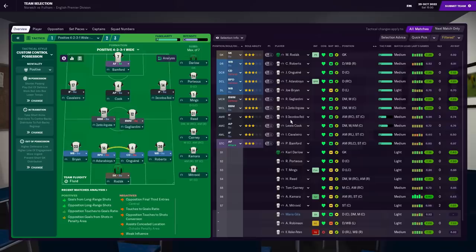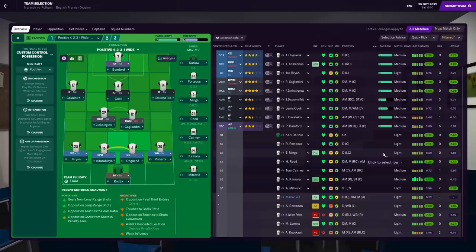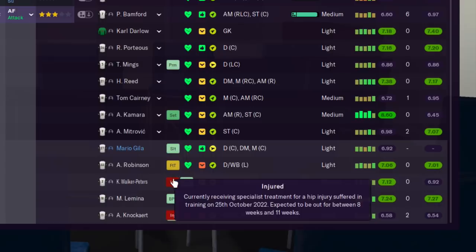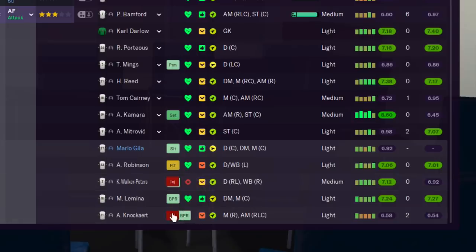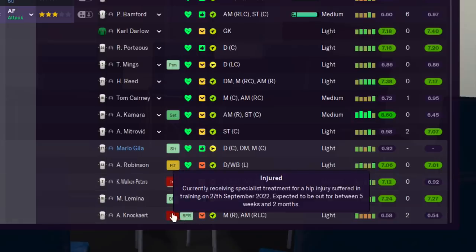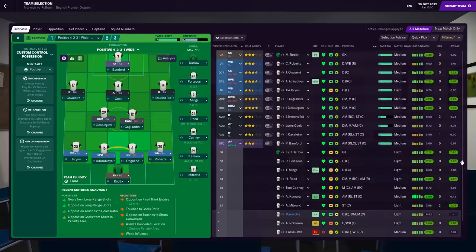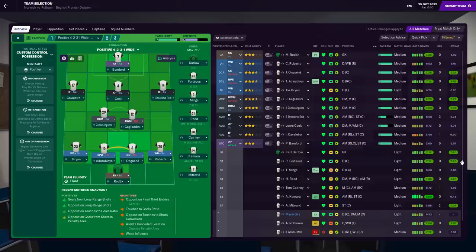For the first of the two games, it's the Canaries away at Carrow Road in East Anglia. A few injuries to report — funny because in the last episode I was saying we haven't had many injuries in this FM save. Well, we've got a couple of serious ones. Robinson has gone down; thankfully back in training but not fit enough to play. Karl Walker-Peters is also down with a hip injury and won't be seen until after the World Cup. Anthony Knockart is also out with a hip injury — two long-term injuries there.